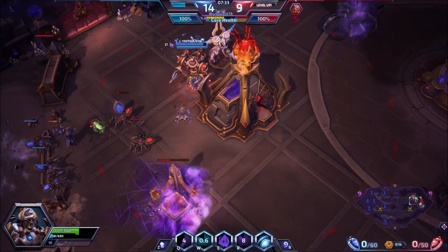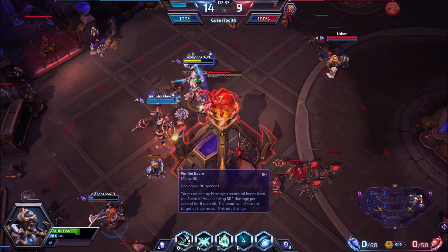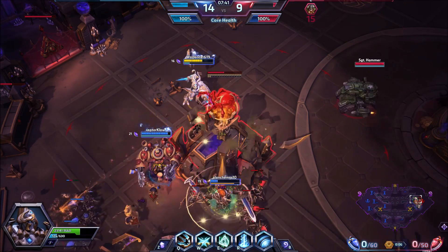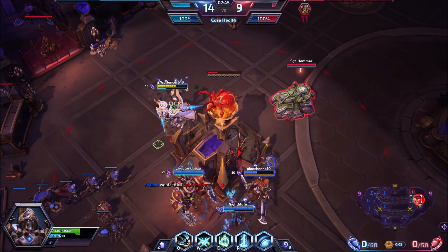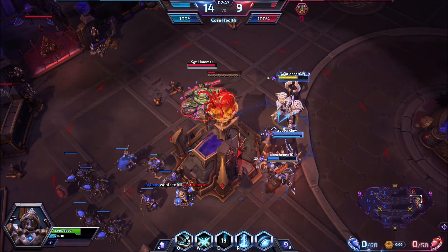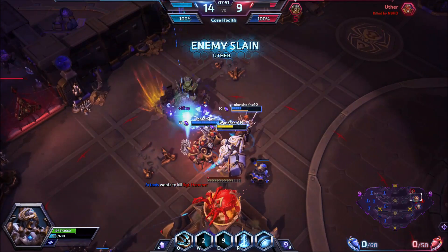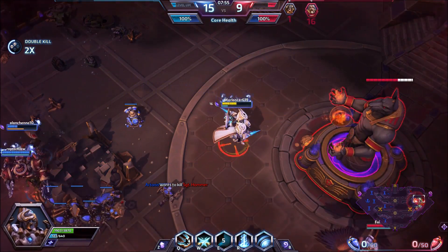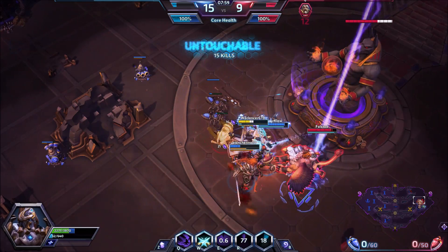I had a PvP match where I was fighting an Artanis with an Abathur hugging him all game, and oh my god, that was the most annoying thing I've ever seen. Because you already get the shield from Abathur, then you also get the shield from Artanis' low health — so it was kind of ridiculous. See right there — the grab, and the tank's just like, 'oh great, I'm screwed.' Then again, it is a bot tank, which makes it even more ridiculous.